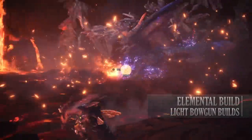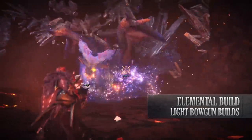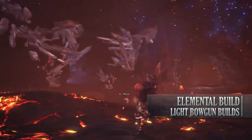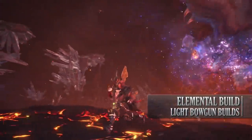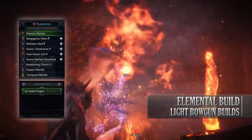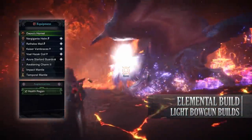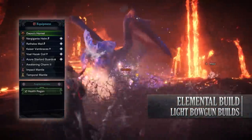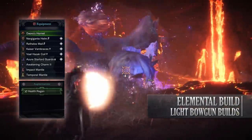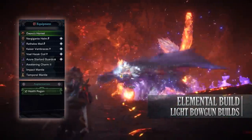Let's move on to the next build which is the Elemental build. This build works with any weapon that has an elemental rapid fire ammunition type, so for the purpose of this video I've gone with the Deodre's Hornet that has the rapid fire ice ammunition type. So you'll need the Nergigante Helm Beta, the Raffalos Mail Beta, Kaiser Vambraces Gamma, the Vaal Hazak Coil Gamma and the Azure Starlord Guards Alpha. I've also gone with an Awakening Charm 2, and for the weapon I'm using the Deodre's Hornet.